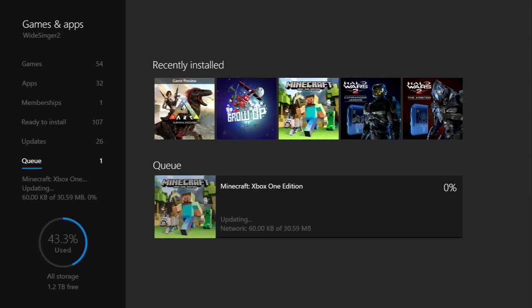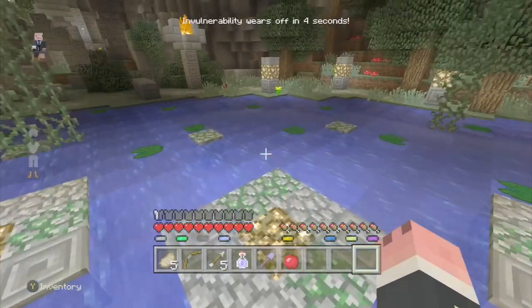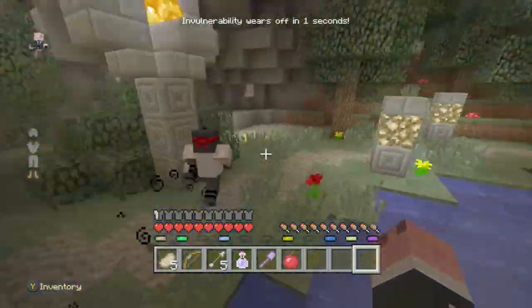I do find it really funny how the update was just such a small file size. I've never actually seen anything like this before in Minecraft on the Xbox One edition. It was basically nearly 31 MB — 30.59 MB — which was absolutely crazy for an update. It's really funny to see it actually being introduced that way on the Xbox One, especially with updates so small. It's probably one of the smallest game updates I've ever had on Xbox One.